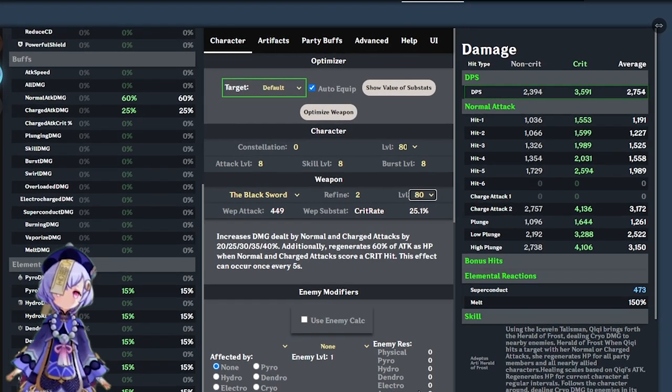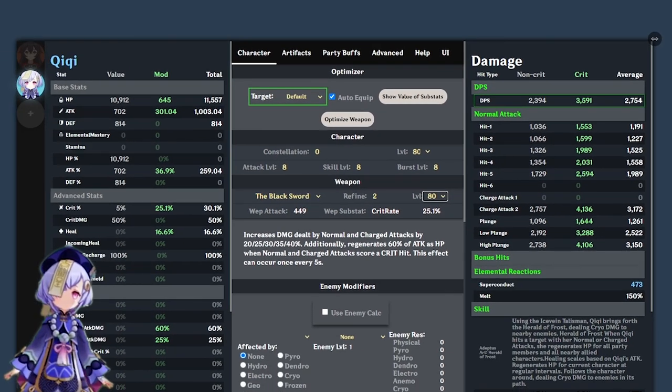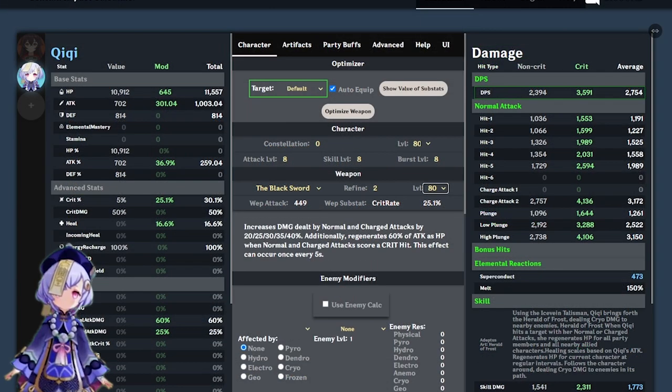In my case I'm using Qiqi as my DPS, with all her skills leveled up and the Black Sword at refinement 2. Both the attributes on the left and the damage on the right have increased. The numbers you're seeing are very large because this calculator shows the raw damage your character is capable of. In Genshin Impact there are damage modifiers based on who you are fighting and your character's level — for example, if your character is a lower level than the enemy, they will do less damage.